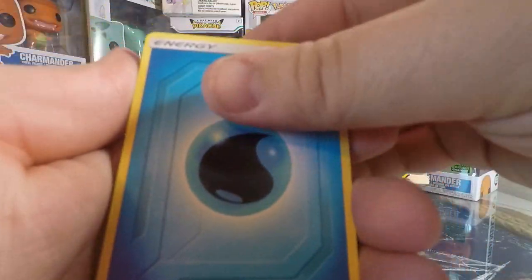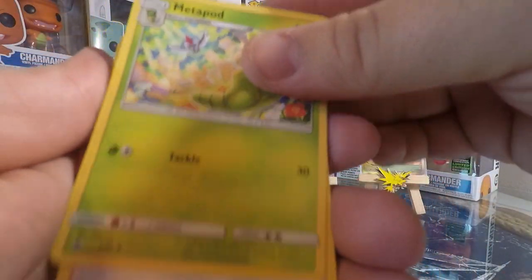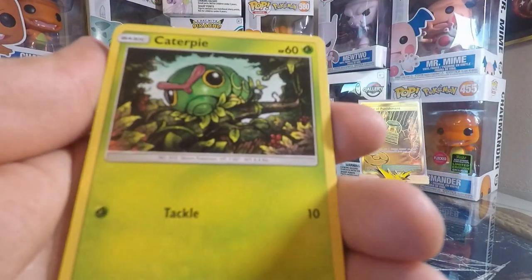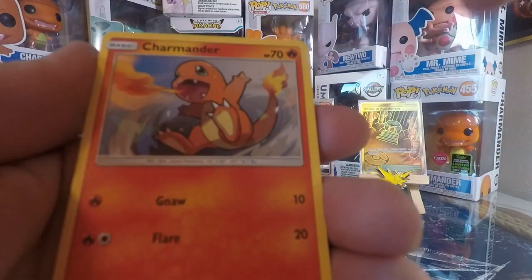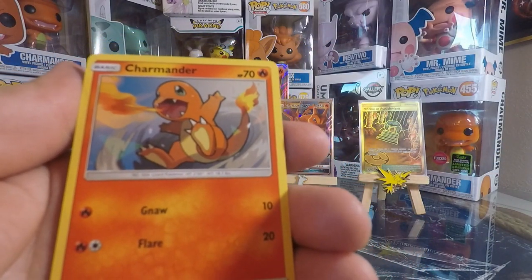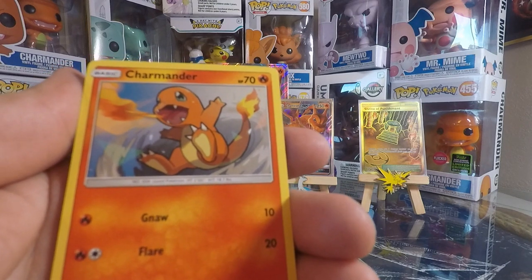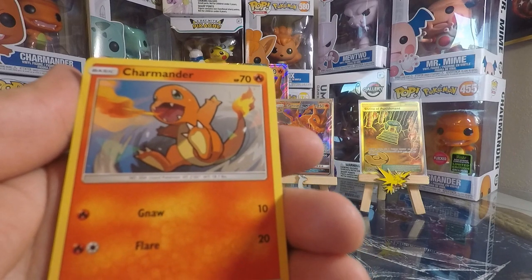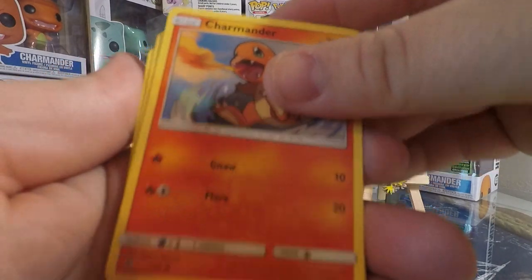Water Energy, Water Energy, Metapod, Sabrina's Suggestion, Charmeleon, Caterpie, Charmander. Last time I had a pack in Burning Shadows that had a Metapod, a Charmeleon, and a Charmander, I got a Hyper Rare Charizard GX. We'll see if that happens again.